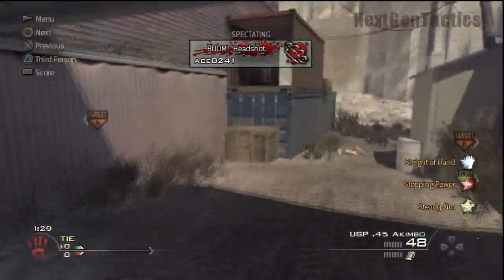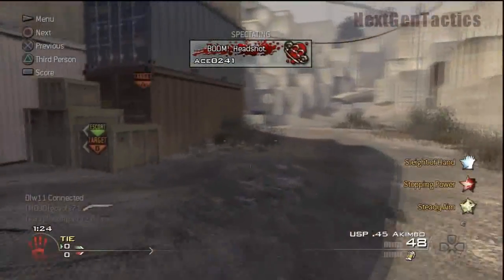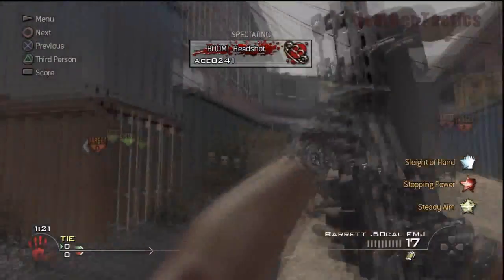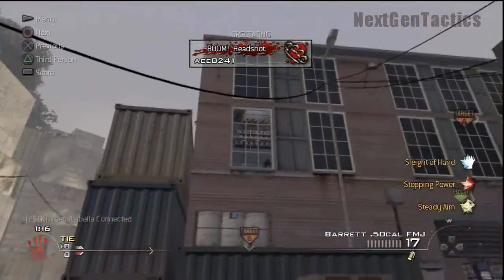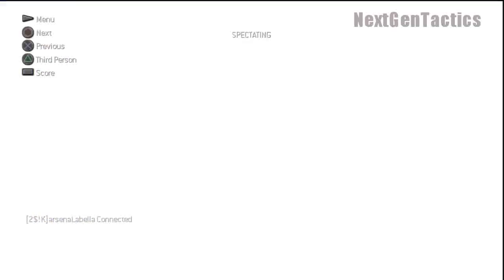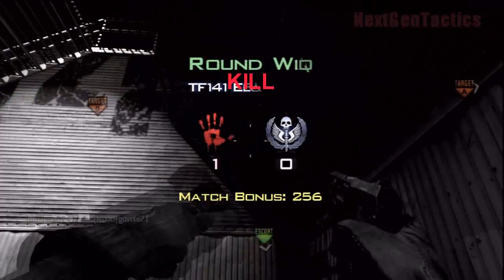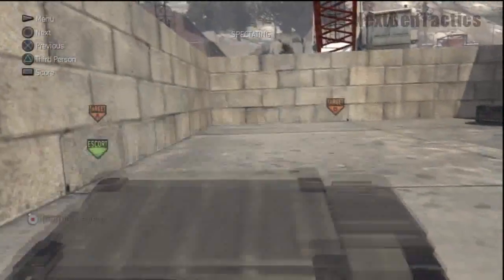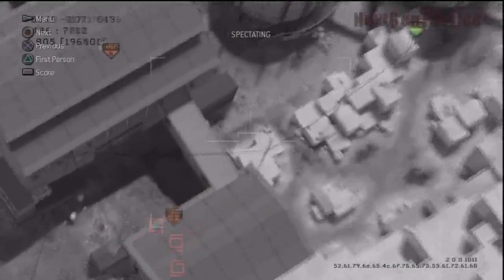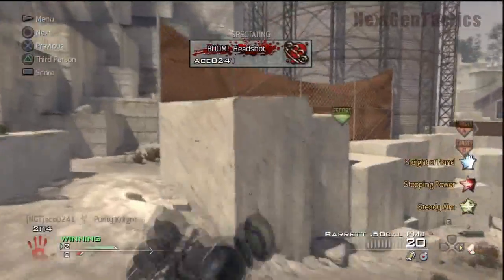It looks like the bomb planter is going to be going towards B-side, so that's why we're checking it out over here. He actually gets a hit marker — there's a barrel up there. You'll see us on defense, or C-Ace anyway, end up catching this guy with the akimbos. On defense he usually takes that barrel out before going into that spot, because if somebody throws a stun up there it'll set the barrel off and kill him.